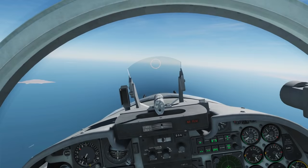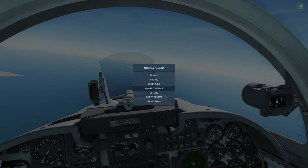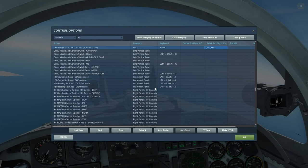Before we go any further, let me show you the controls we're going to be using. To fire a missile: weapons release button. To fire the guns: gun trigger, second detent. If you have a two-stage trigger you can use first detent, but if you don't, I recommend finding a second button for the first detent so you can prepare yourself for shooting.